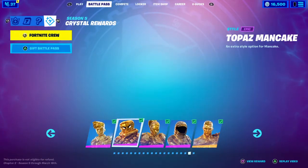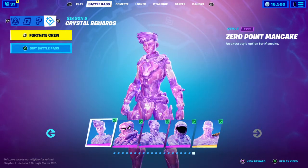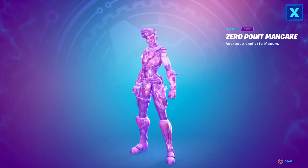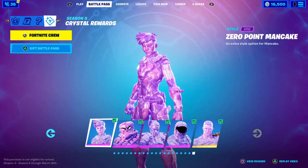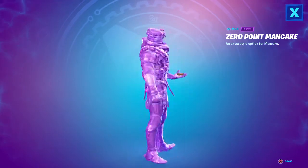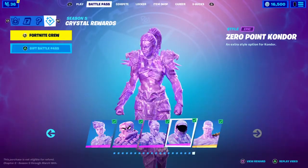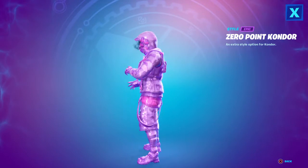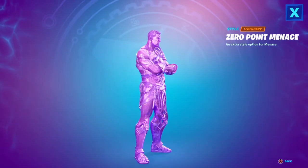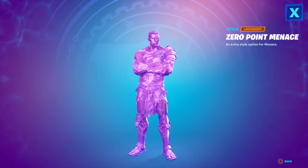These are all 10 levels apart again, like the last ones. This is where it gets different — the Zero Point styles are only five levels apart. Level 205 is Zero Point Reese, level 210 is Mancake, level 215 is Mave, level 220 is Condor, and level 225 is the final style for the whole season — Zero Point Mave.